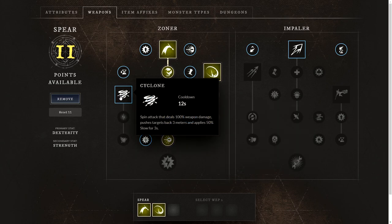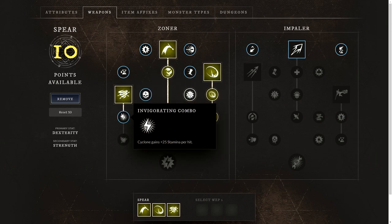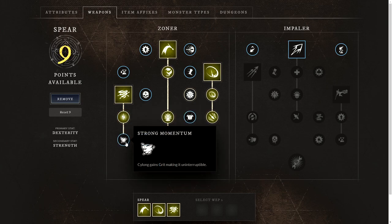Now we'll move to the other main ability, Cyclone, which is a spin attack that deals 100% weapon damage, pushing targets back 3 meters and applying a 50% slow for 3 seconds — another really useful AOE in expeditions or open world dungeons. We'll take Invigorating Combo, where Cyclone gains 25 stamina per hit, and lastly Strong Momentum, where Cyclone enables grit making it uninterruptible.